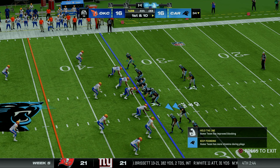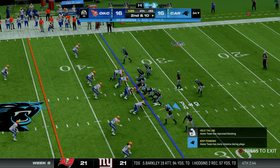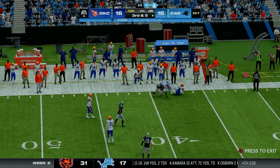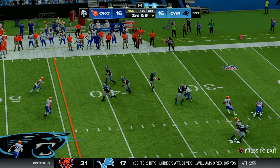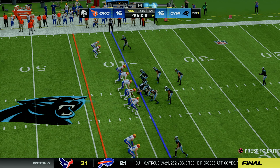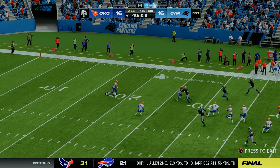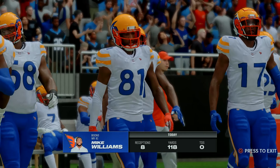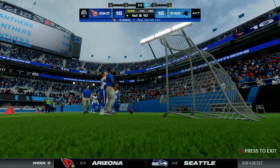The Panthers return the kick to the 34. Young throws to the outside — incomplete. A minute 25 to play, second and ten: Young throws to his tight end, quickly brought down. Third and five with a minute and five seconds — a screen to Miles Sanders is dropped; he was wide open. We may have a chance to win in regulation. They kick it deep, the Bison field it and Devon Woodbury returns it to the 28. 54 seconds to go — can Nick Samuel do it? Out of shotgun, he fires deep over the middle, caught by Brayden Willis to the 44.